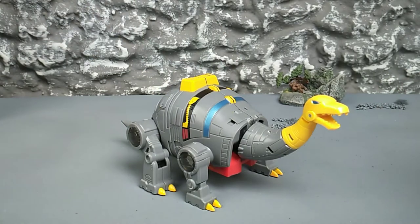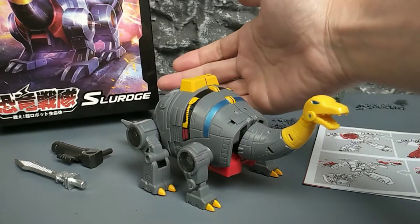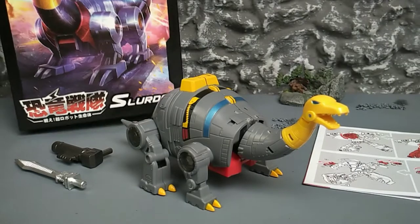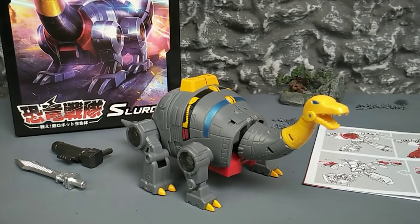Before we get into him, let's see what he comes with. Sludge, or Sludge as MFT has renamed him, comes with a box, two weapons, and a set of instructions.